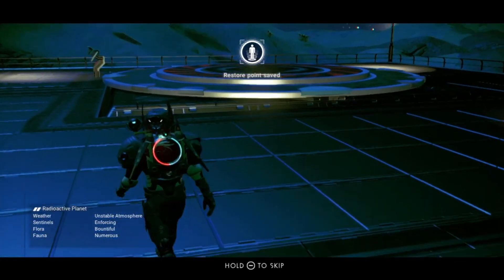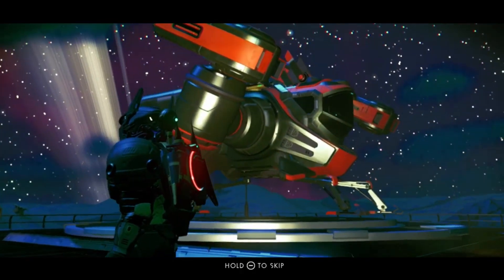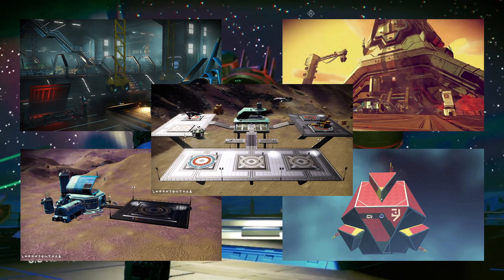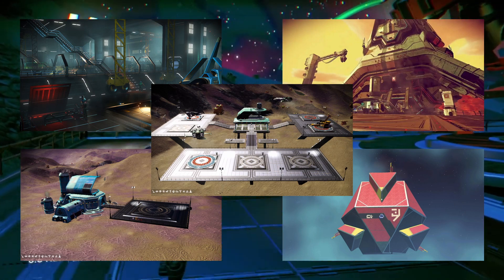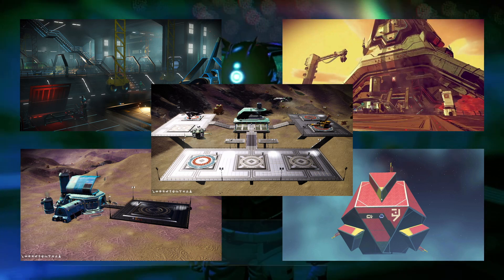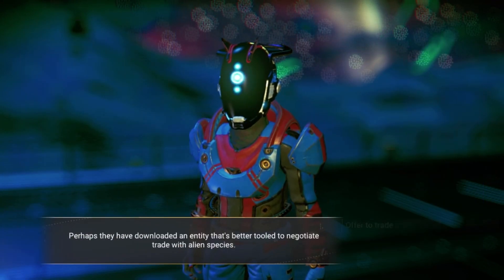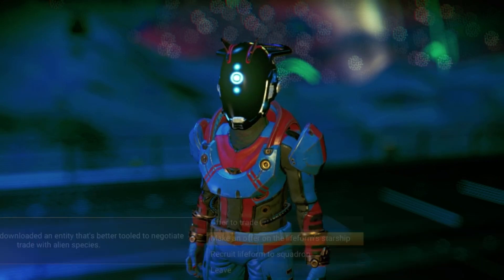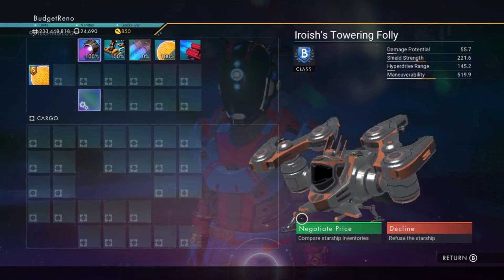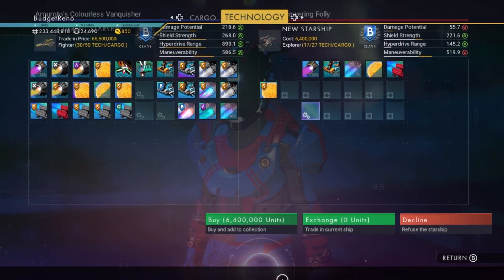So you've had enough of flying around in the radiant pillar and are looking at buying something new. Ships can be purchased from the trading posts, colossal archives, space stations, outposts or freighter hangars. The starship price depends on the type and class. You can buy the new ship outright or trade in your current ship for a discount on the new one.